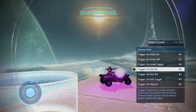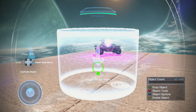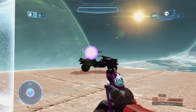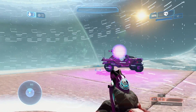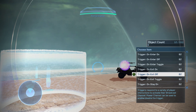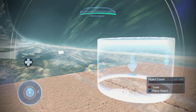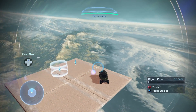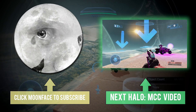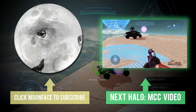So triggers are a switch that you don't need to activate manually — you just run through it and it does it automatically. There's other triggers as well: on exit toggle, which does the opposite — when you run inside it nothing changes, but when you leave it toggles. On stay on, on stay toggle — you can experiment with those. I'm not going to go over every single one because there's a lot. But combining all three — switches, timers, and triggers — Forge has more capabilities than ever before. I'm super excited to see what you guys make. We're thinking of doing a new series showing off cool community maps. I hope this video is helpful — if you enjoyed it, drop a like and subscribe for more Halo videos because we're super stoked on Master Chief Collection.